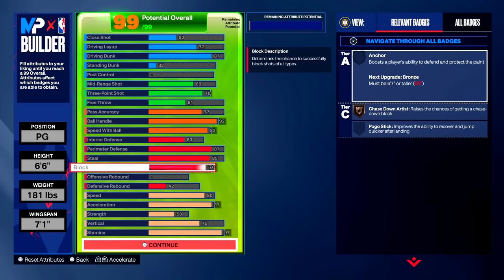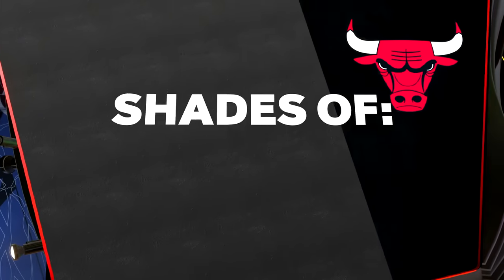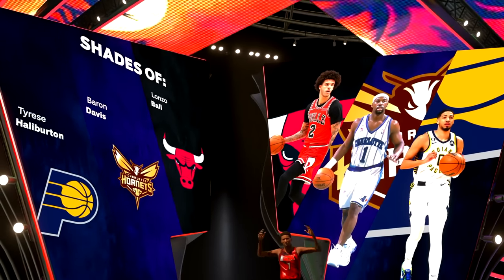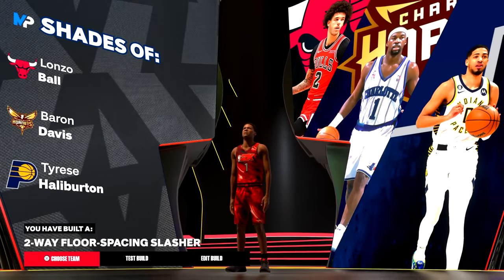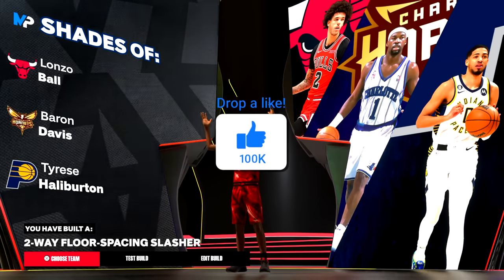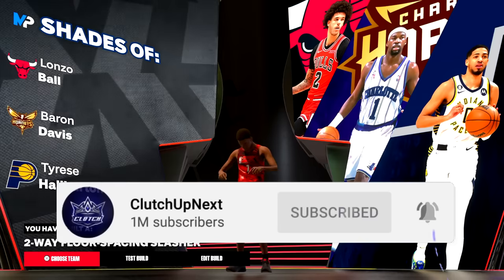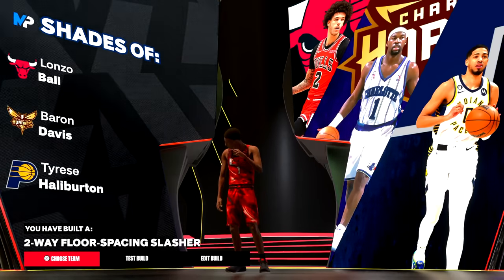I think I'll be better with the faster build — that's me personally. Now let's see what build we created. The shade options are the Bulls, Hornets, and Pacers. Comparisons are Lonzo Ball, Baron Davis, and Tyrese Halliburton. The build name is a two-way floor spacing slasher — that's a fire name. Make sure you drop a like for more NBA 2K24 videos. If you're new to the channel, click that subscribe button with notifications turned on so you never miss another video or live stream. I love you all, peace!